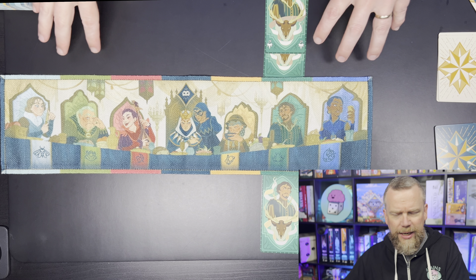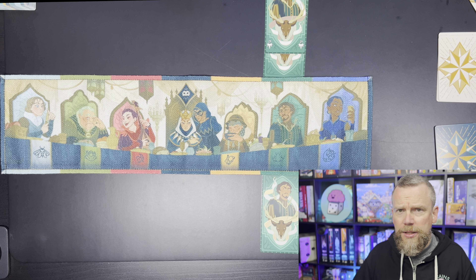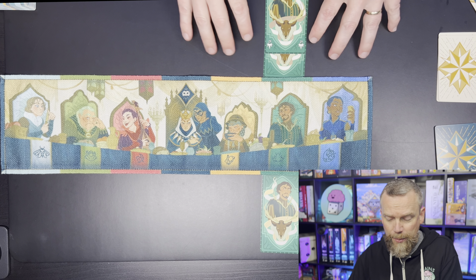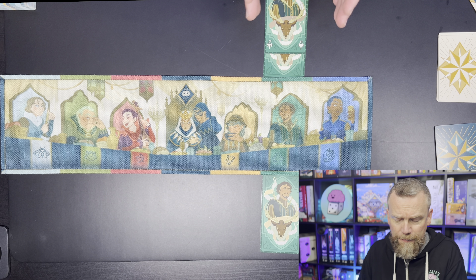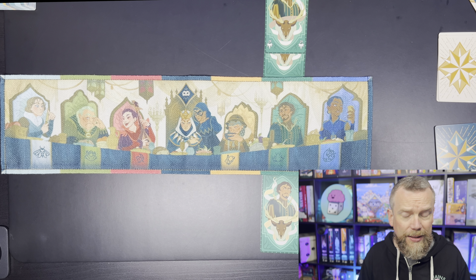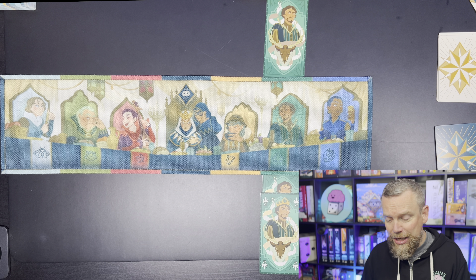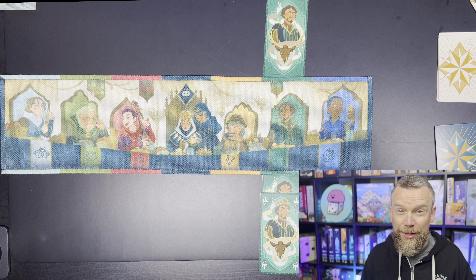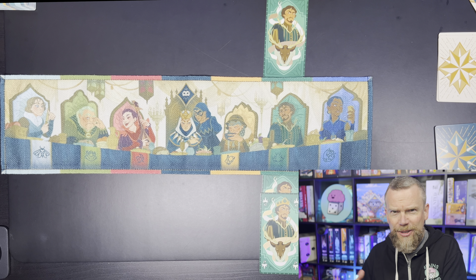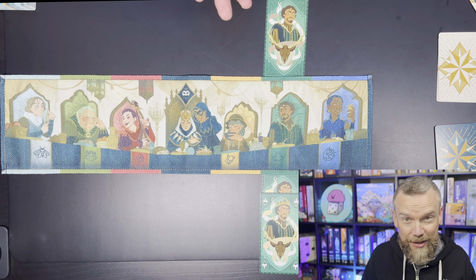Cards played to the Queen's court can be played above or below the table. If you're playing cards above, you're trying to get cards of that suit esteemed by the court. If there are more cards on top than the bottom for a particular suit, that family is esteemed, and each card of that suit in your own tableau will be worth one point. If there are more cards on the bottom than the top, that family has fallen from grace, and each card of that color in your tableau is worth negative one point. So you could start thinking you've got so many points, but other players could flip that around by the end of the game.